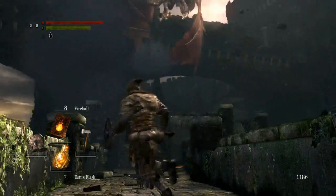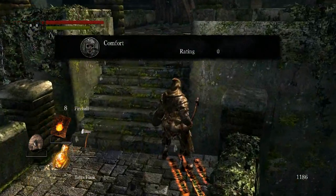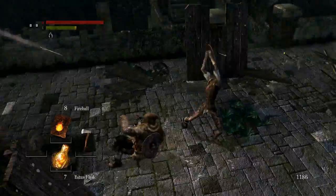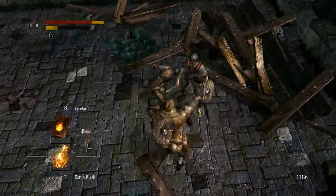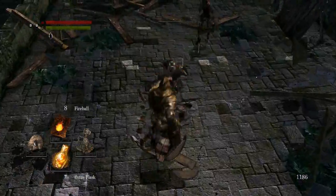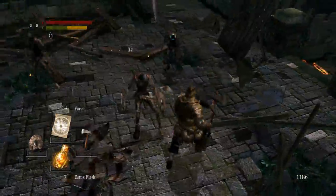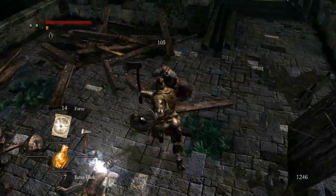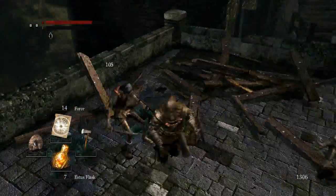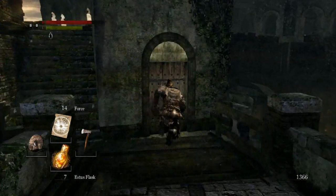Holy crap - I might have forgotten that he was there. What does this say? 'Comfort.' Yes, in other words that's a safe spot. Need to be a little bit more careful here. Let's try something. See if we can backstab this guy. No, we can't, but damn it we tried. What's that? Short sword - that could be useful. Probably not, but it could be.